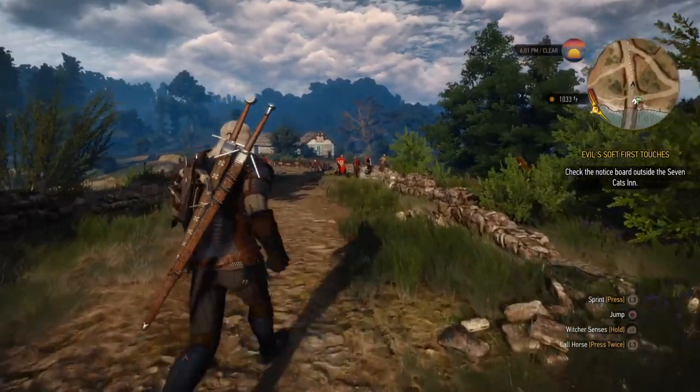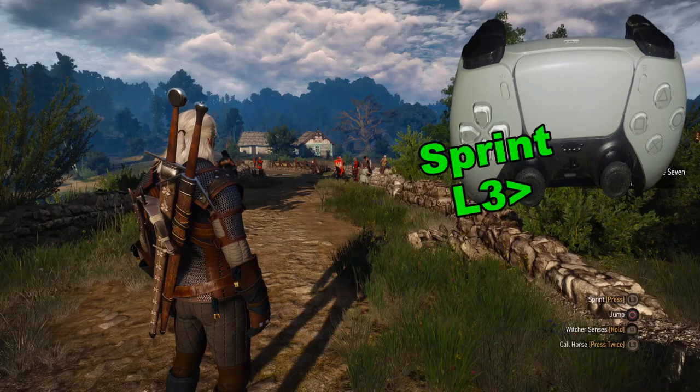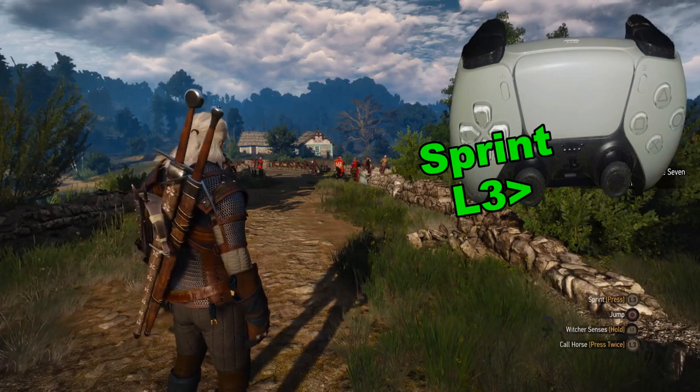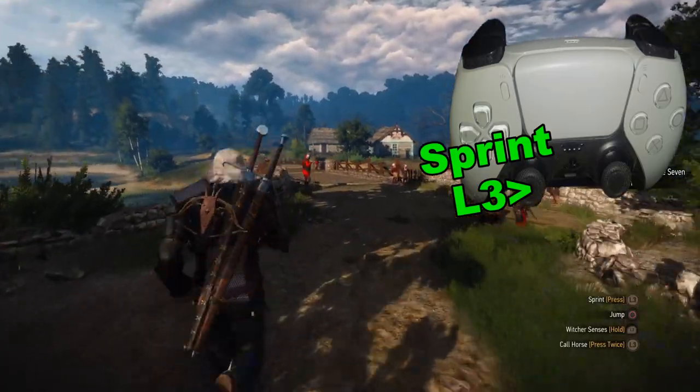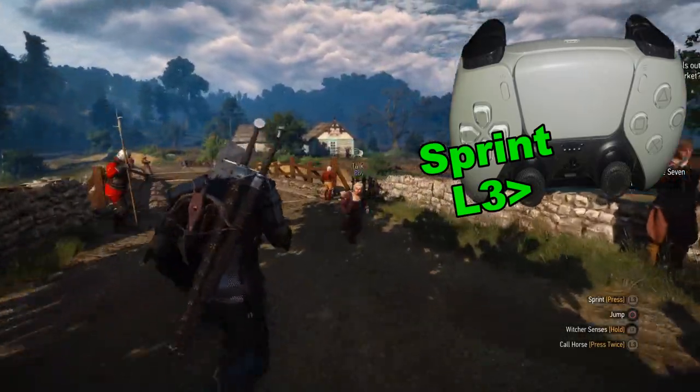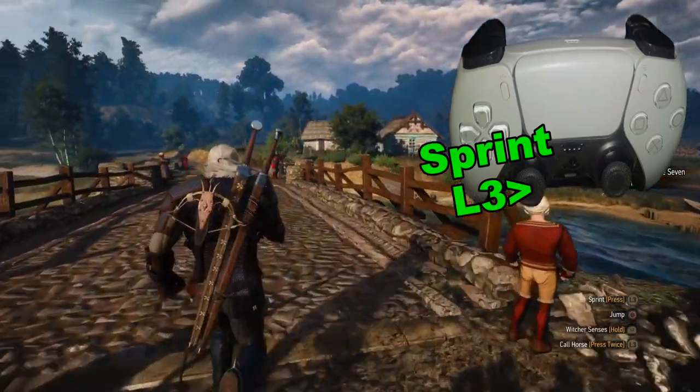How exactly do we run in The Witcher 3? What we're going to do is take the left analog stick and press it in — L3 — press it in like a button, and then just move it in whatever direction we want. Our character will start running, and that is pretty much the whole process there.